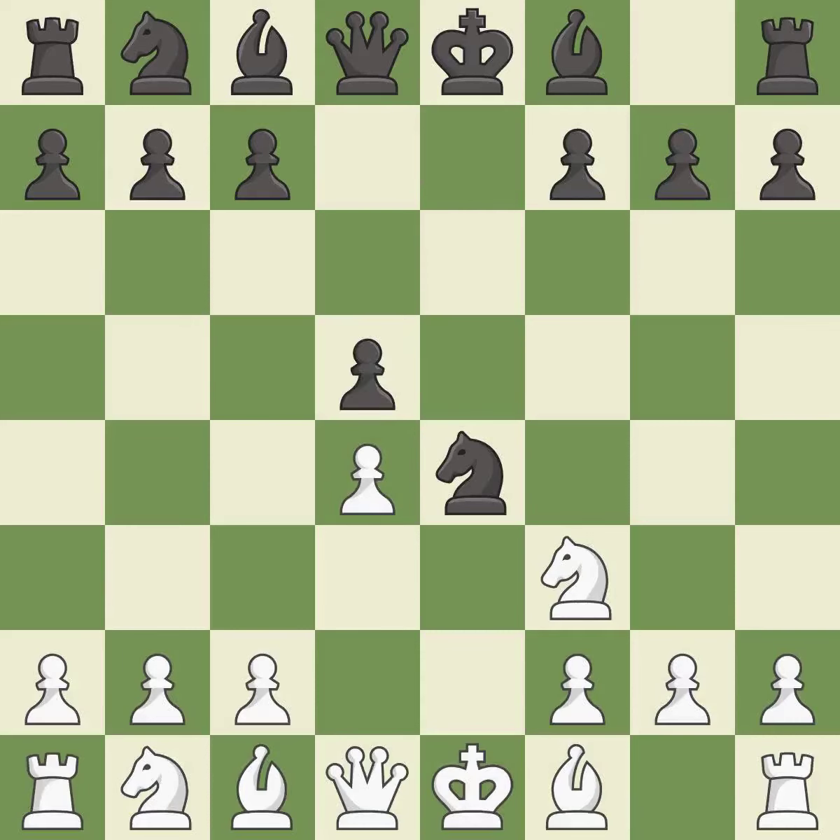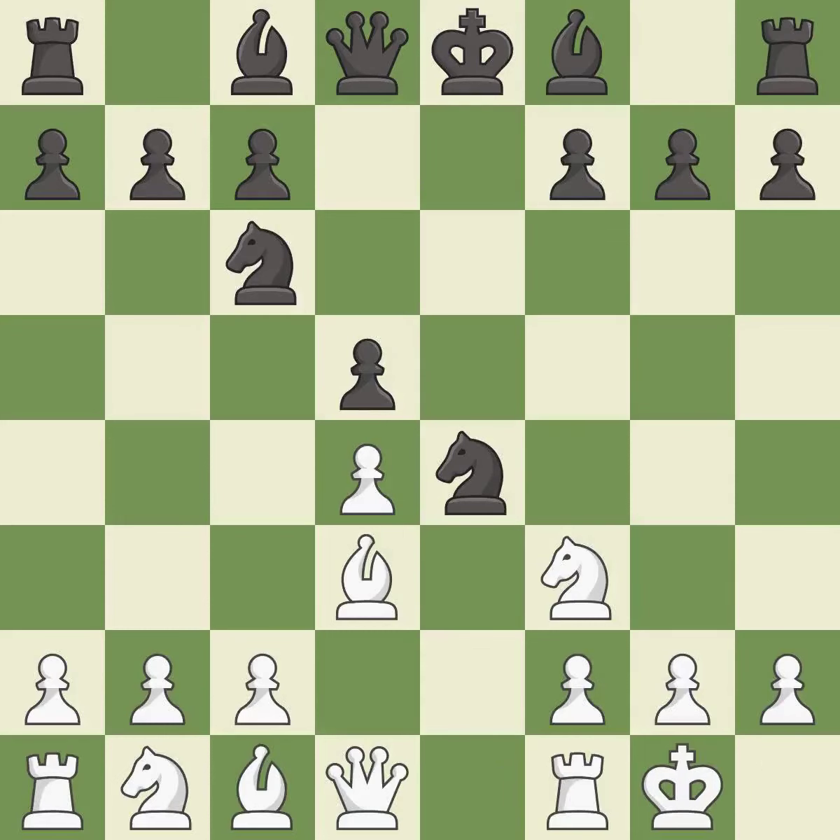d5 takes space in the center, defends the knight on e4, and controls the c4 square. Bd3 develops the bishop, attacks the knight on e4, and prepares castling. Nc6 develops the knight toward the center, attacks the d4 pawn, and controls the e5 square. Castling gets the king to a safer square out of the center of the board, while also developing a rook.